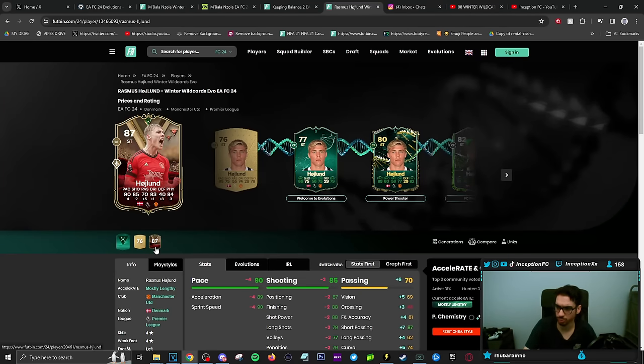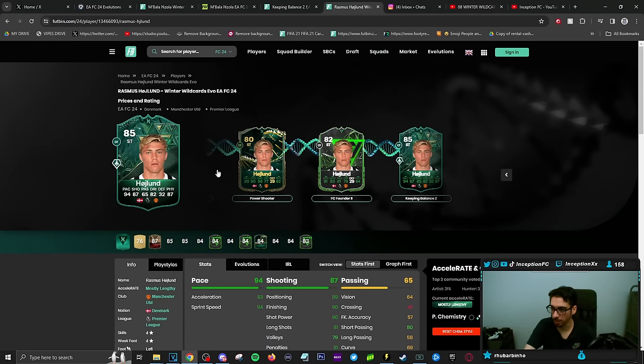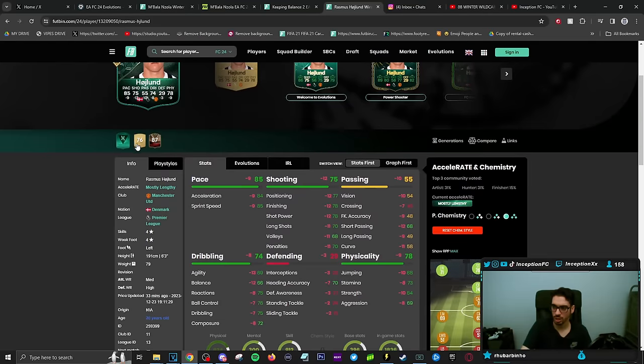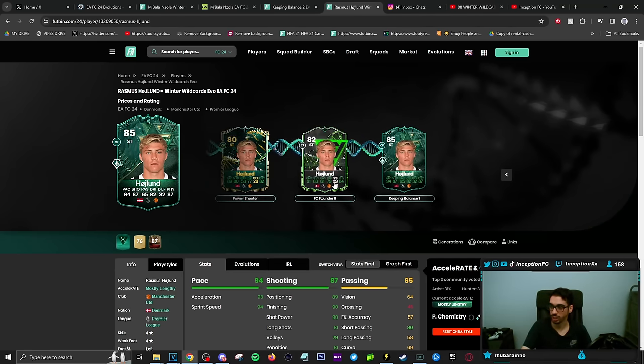We have the Hojlund card, who obviously had a version before — this is mainly for the Manchester United fans. He does get improvements on the card to put him in a pretty decent area. I would say either a finisher or a Hawk chemistry style depending on your direction. If I were to use him specifically, it would be with a finisher because he's a four-star, four-star player, left-footed. Obviously with power shoot increasing weak foot, that's definitely a W — and the finisher chemistry style is looking pretty solid because he also gets a better pace boost.